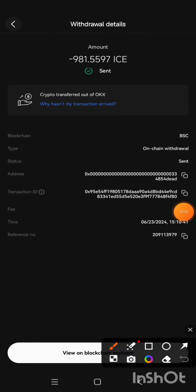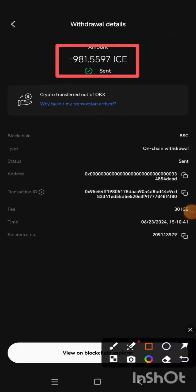Take note: what we sent was 1011.5597, but here we have 981.5597 — this is exactly what was sent to the address after deduction of the 30 ICE gas fee. This is to tell you that if you did not add the transaction fee, what the wallet address receives will be lesser and will not match what Sun Waves requested you to send. When this happens, your transaction will not be recognized. So to avoid losing your tokens, follow these steps exactly as I've explained in this video.